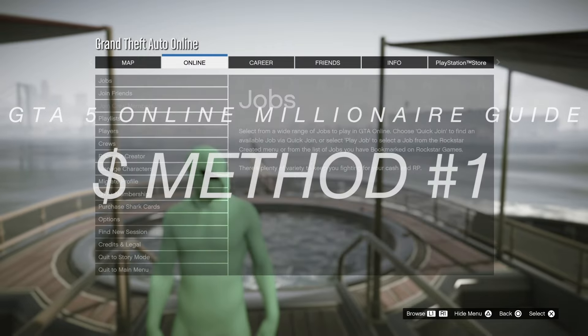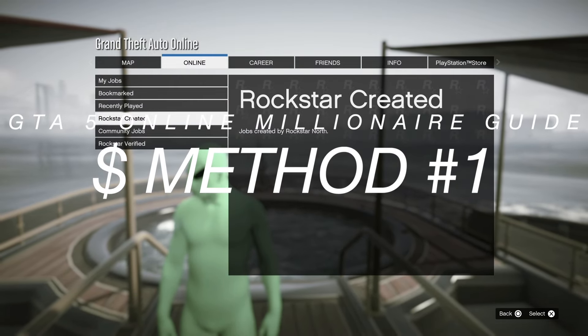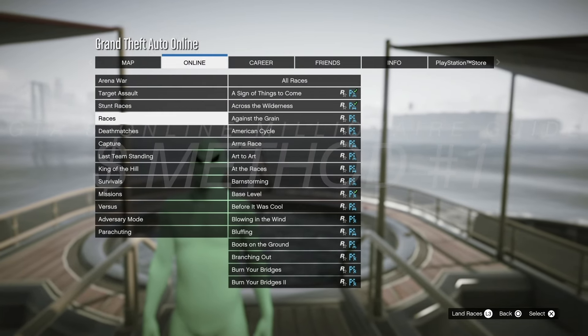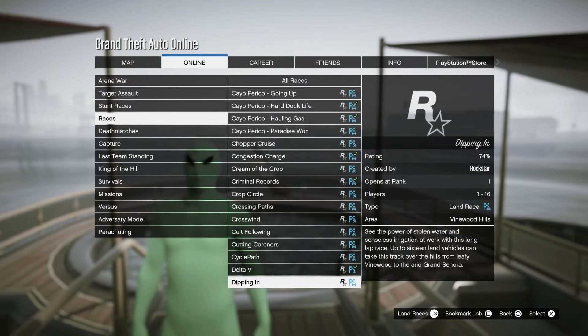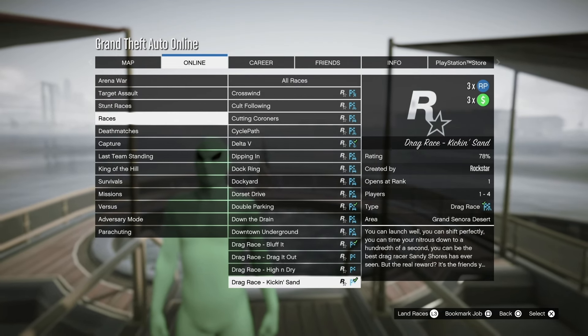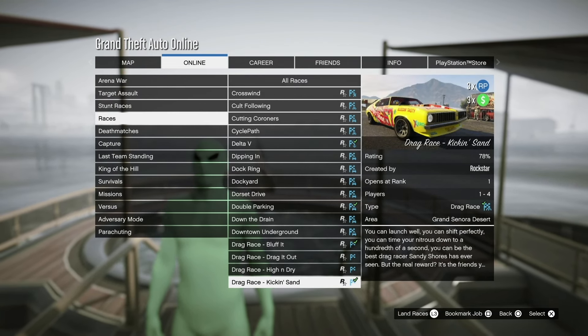For this first way to make money, go to Options, Online Jobs, Play Jobs, Rockstar Created, then go down to Races. From the top going down, keep going until you hit Drag Race races. As you can see, it's triple RP and triple money for the week.